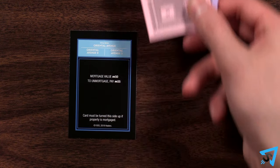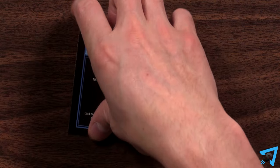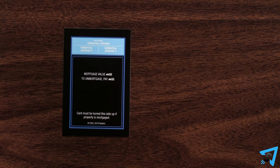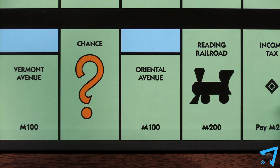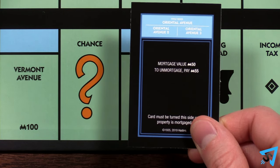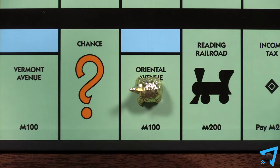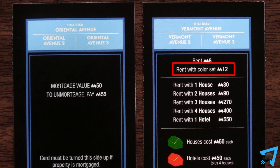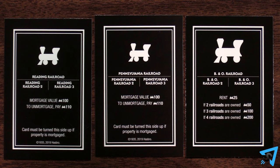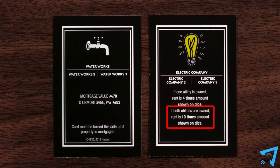Mortgaged property can be traded at any agreed upon price. The new owner must immediately repay the mortgage by paying the bank the un-mortgage cost, or keep the mortgage by paying the bank 10% of the mortgage value. When a property is mortgaged, all versions of that property are mortgaged. Rent cannot be collected on any version of a mortgaged property, and players may not purchase a mortgaged property when they land on it. The increased rent level can be collected on any version of an un-mortgaged street, railroad, or utility in the same way.